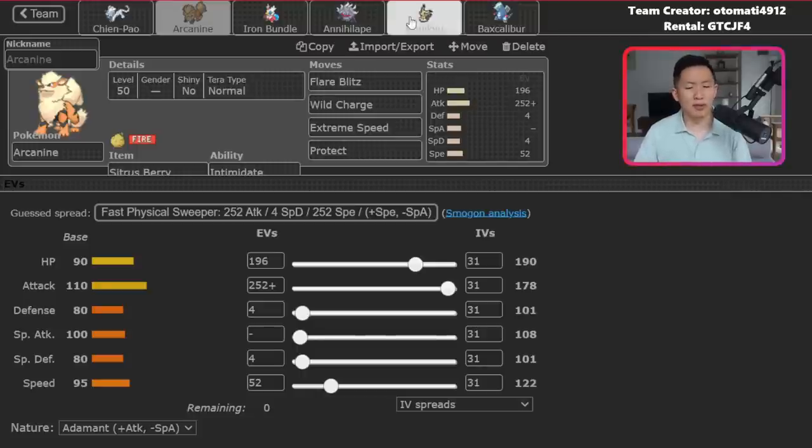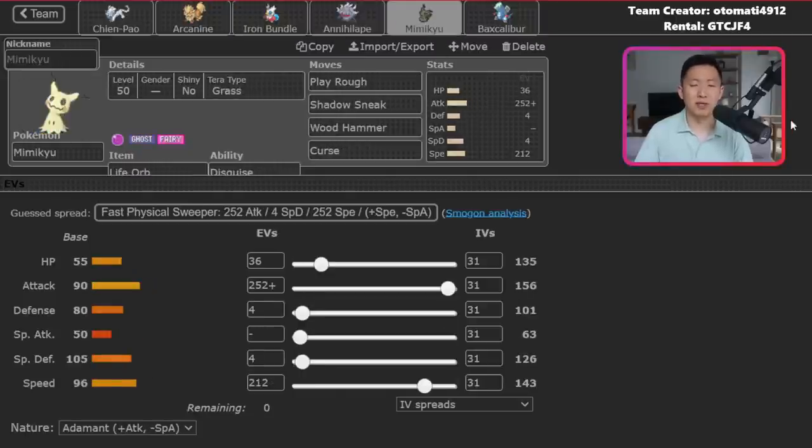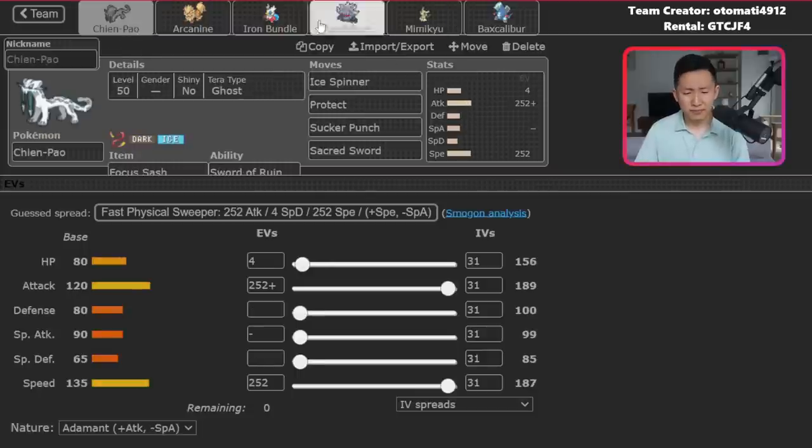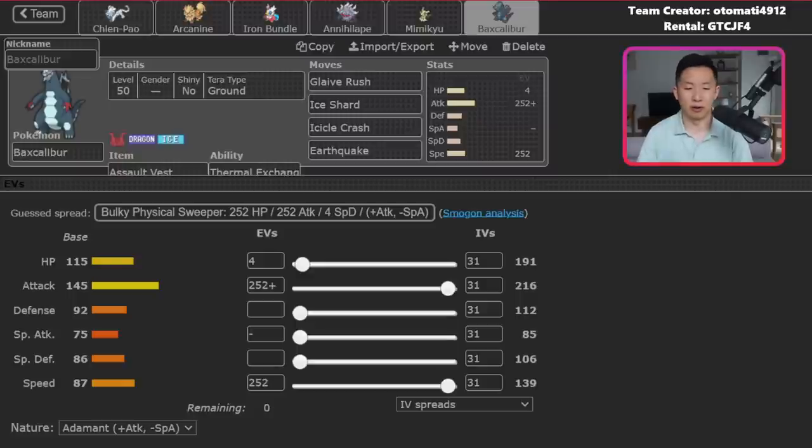In terms of lead combos: Iron Bundle is a great lead with practically everything, but I especially like it with Annihilape and Baxcalibur. Annihilape plus Mimikyu is nice against Normal type attackers or Fake Out users. Chien-Pao synergizes well with any physical attacker — Arcanine, Annihilape, Mimikyu, or Baxcalibur. One of this team's strengths is that all Pokemon feel really flexible across a wide variety of matchups.